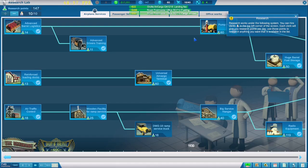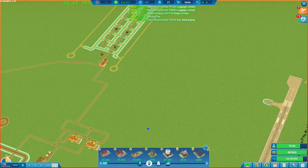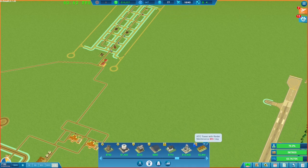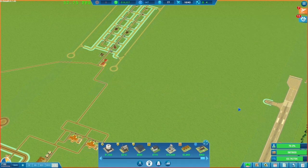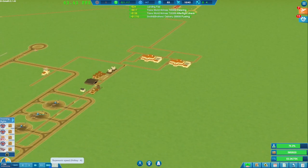On the research side, I've started researching different bits and pieces. We're now looking at electronic powered fuel pumps — this should help the speed of the fuel system. We have actually unlocked a new ATC building. It's got the radar, and what I want to do eventually is add it on here. There's no point putting it up top right now, so in the meantime it's more about getting more money.